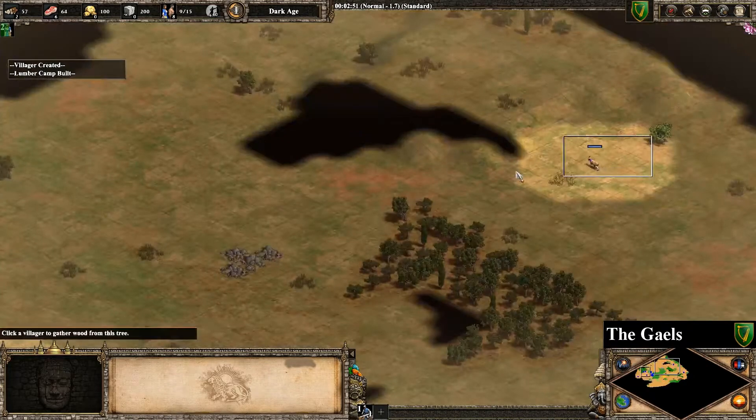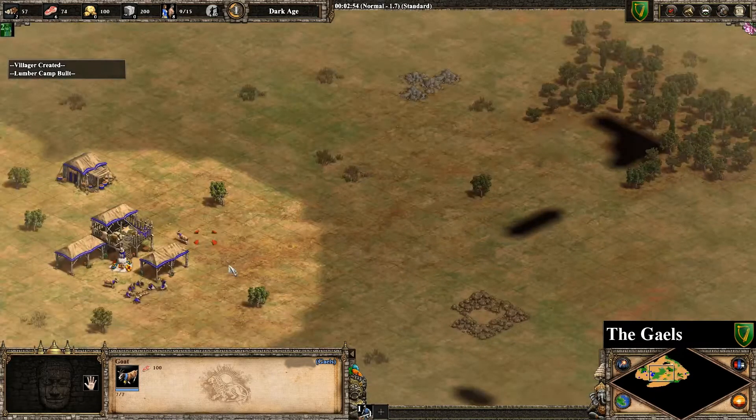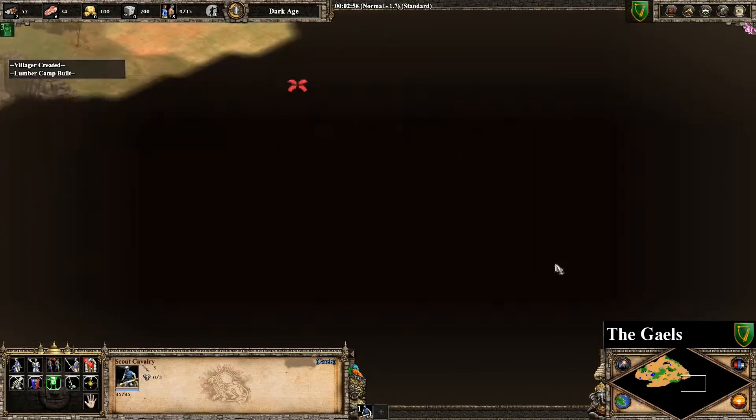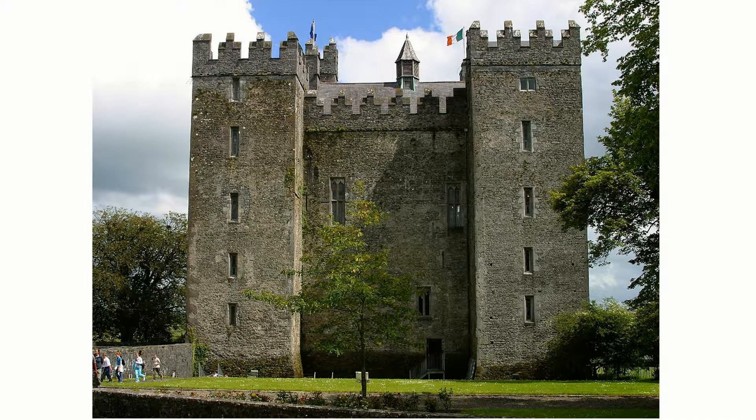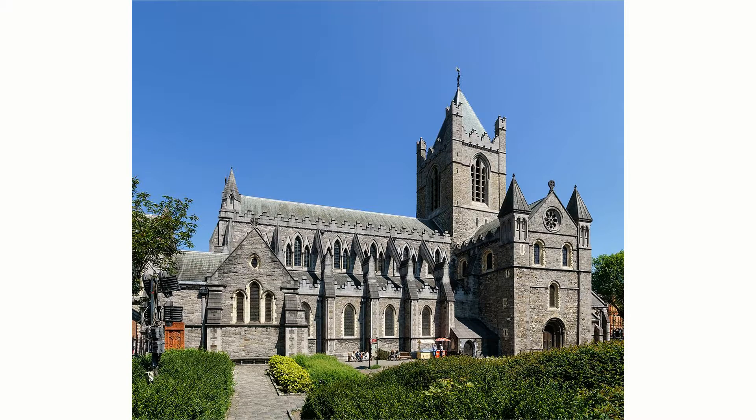The architecture and the in-game dialogue would be the Western European architecture — in other words, the exact same as the Celts. The wonder would be either the Bunratty Castle built in the 15th century, or the Christchurch Cathedral in Dublin that was founded in the 11th century under a Viking king.